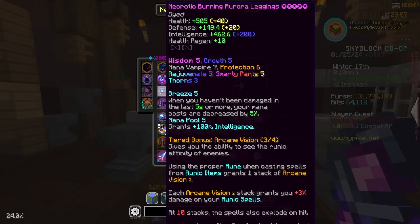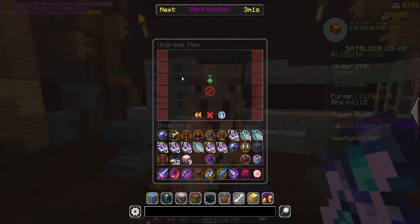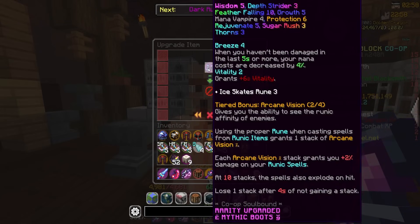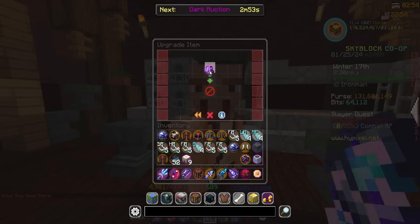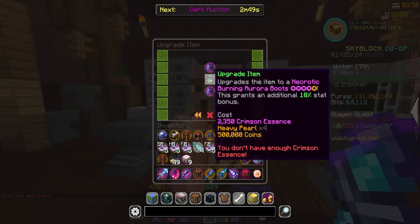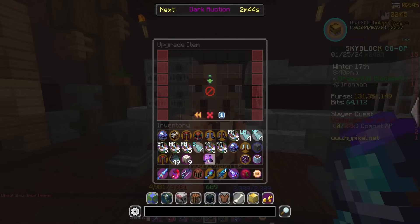Fiery Aurora chestplate. 10-star burning leggings. And then 4-star burning boots. Can I put any stars on these maybe? Let's go ahead and take a look. I can. We'll make them 5-starred, 6-starred, 7-starred, 8-starred. Oh my goodness. Wait, we're actually killing it in the essence department. Okay, I'm out. I can't go any further. You don't have enough crimson essence. Man, I had way more essence than I thought I did. That's actually insane. We did so many upgrades. Those were pricey ones too.